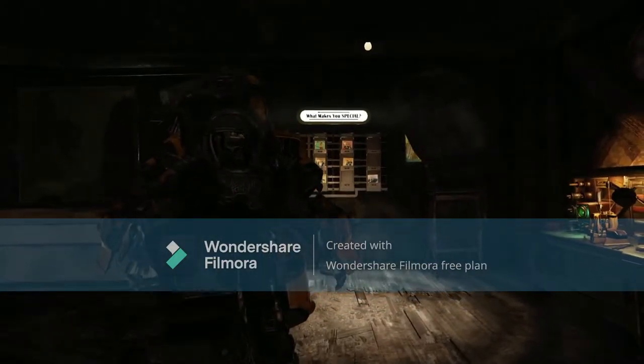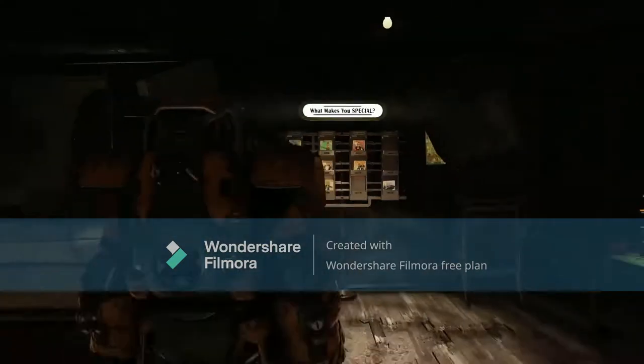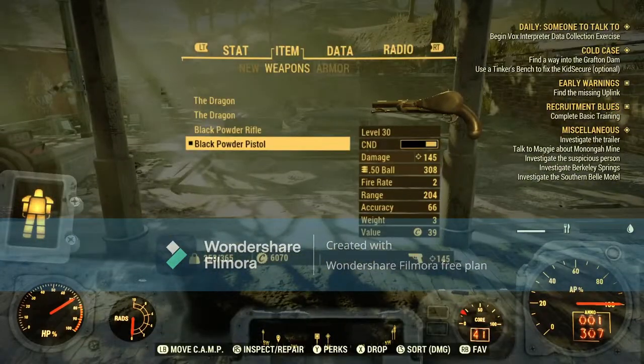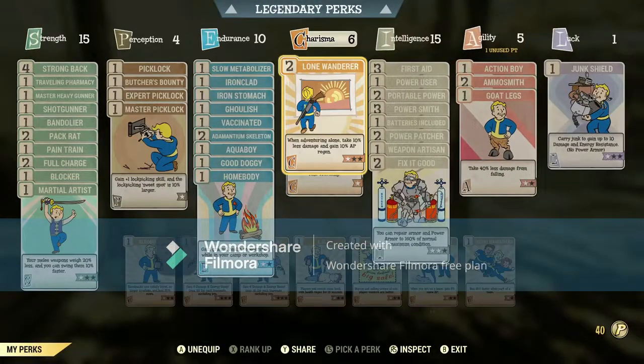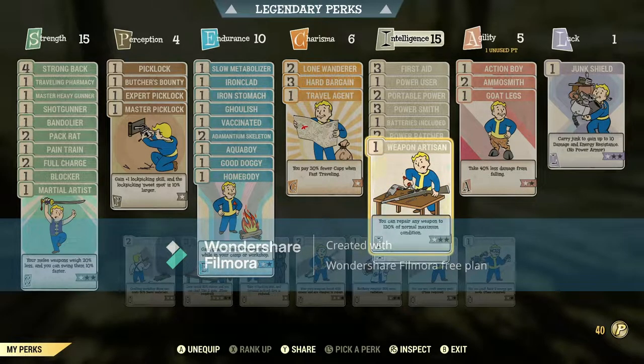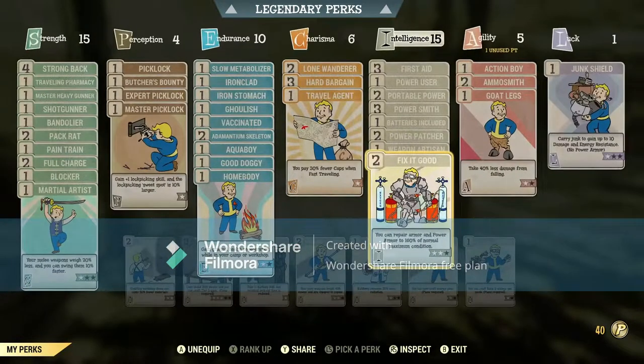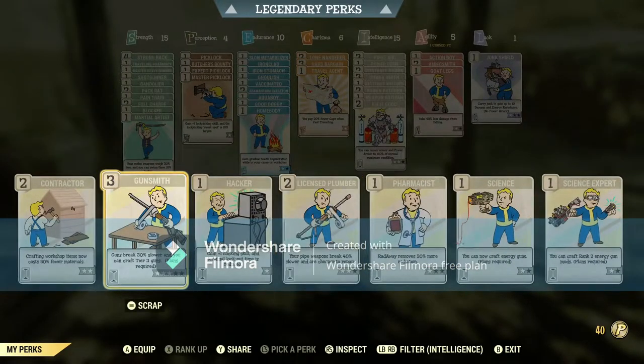Another special perk that is incredibly helpful, especially for the Dragon — because as I said it breaks very quickly — is Gunsmith. Guns break 30% slower, or if you've upgraded it even better. I'm level three on that one, tier three, so you're going to want that to stop the Dragon breaking as quickly, because it does break incredibly quickly.